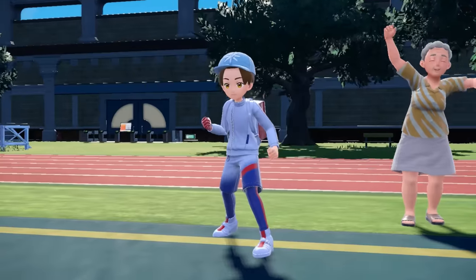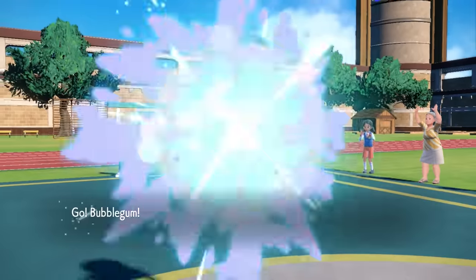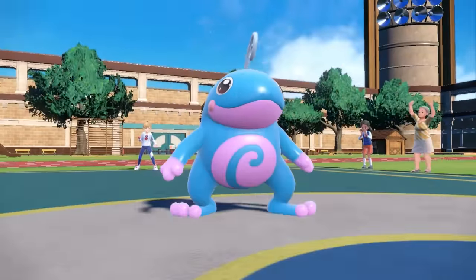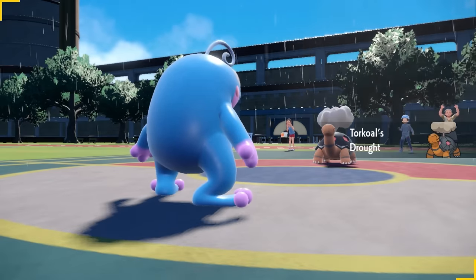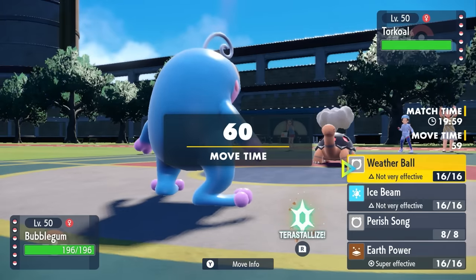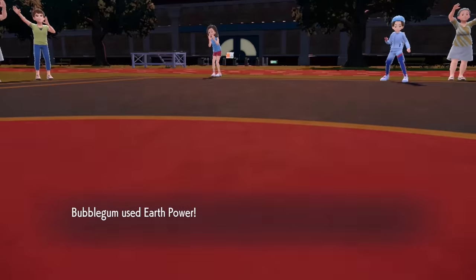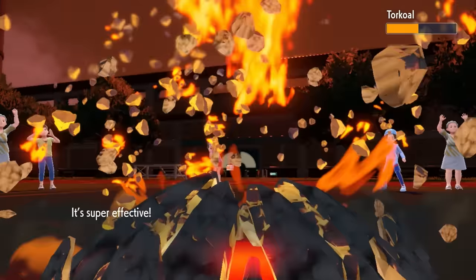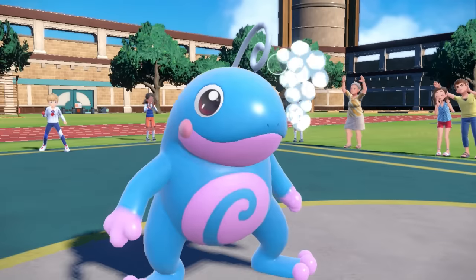There's going to be a ton of mind games involved, because they're running a sun-based team and I have a rain-based team. I toss out the Politoed; they lead off with Torkoal. Since Politoed is faster, I set up the Rain first, but then their Drought comes in and it's sunny. I still like this matchup because I can go for the Earth Power, which does over half to the turtle.